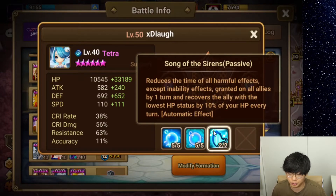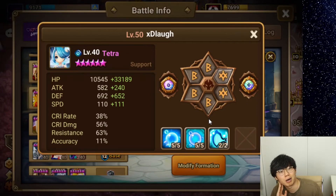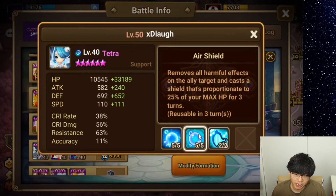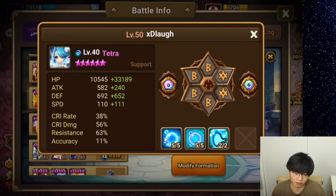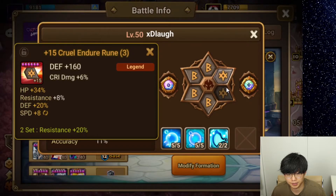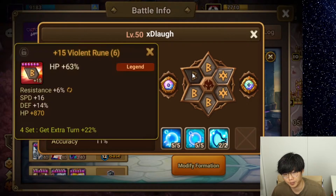Tetra has that other perk of reducing the time of all harmful effects, so that could come into play. Even if the opponent gets a lucky defense break, Tetra will reduce it — if she takes two turns, the defense break is gone. She has a cleanse and air shield, which is the same as Molly, and then the same mana bubble skill. There is a benefit to giving her a lot of accuracy, but I just didn't have the runes. These runes could be grinded more, so she could get better stats overall.